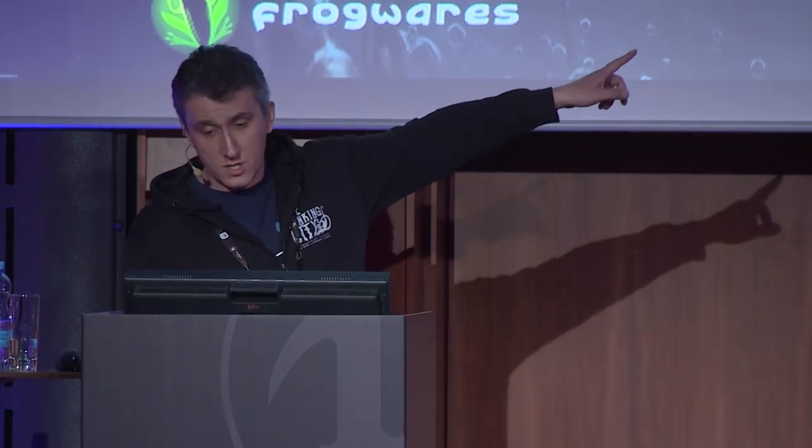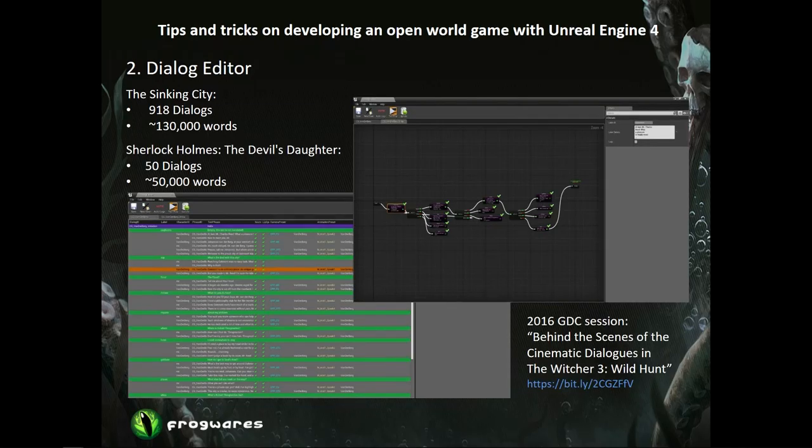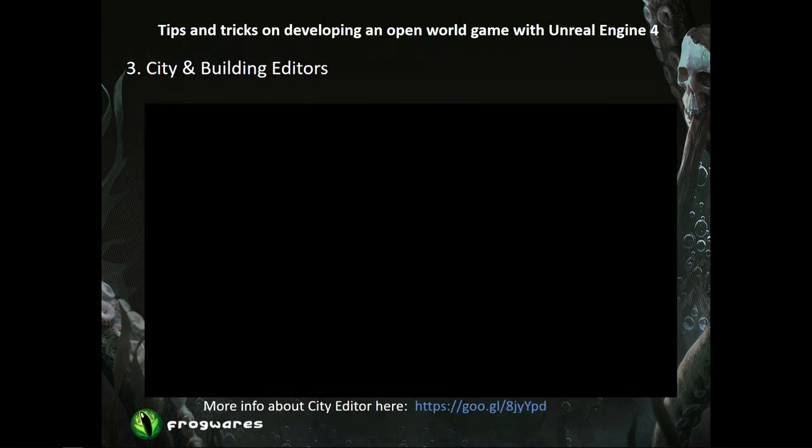We are going to share our presentation, so you don't need to take photos. Next is the city and building editor. In order to create a two-square-kilometer city with only five environment artists, we had to create a convenient tool for them.